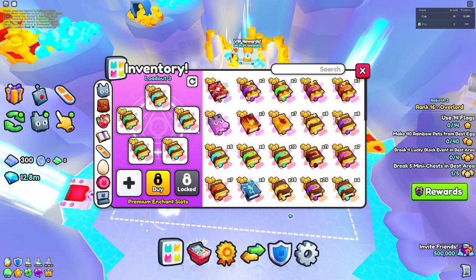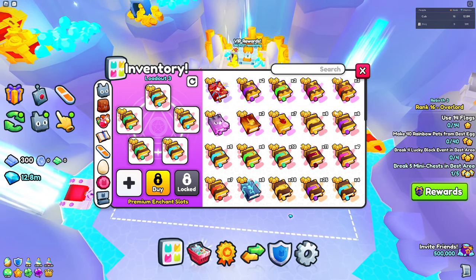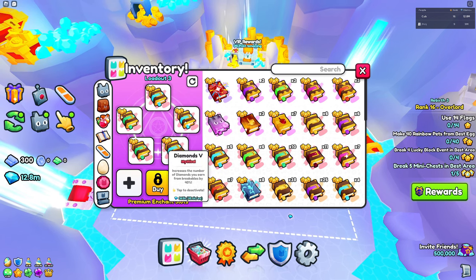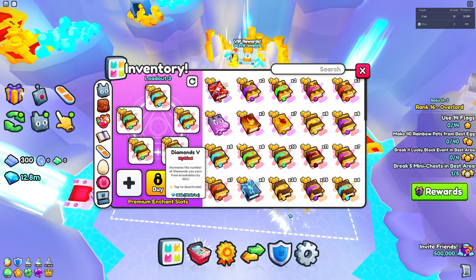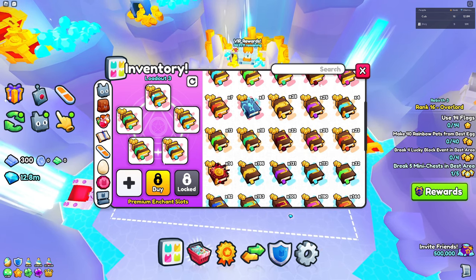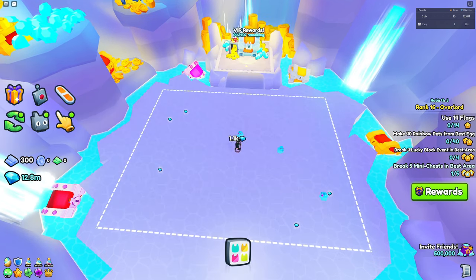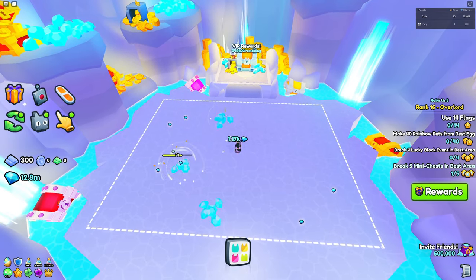It increases your pet speed, which is why it's pretty great. I usually keep this on a three-to-two ratio. If you have four slots, keep them half and half. If you have an odd number of slots, you want more diamond books than speed books. The last slot I usually save for a Magnet 3, so it can cover the entire area.